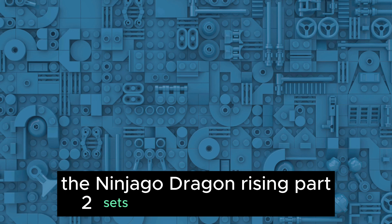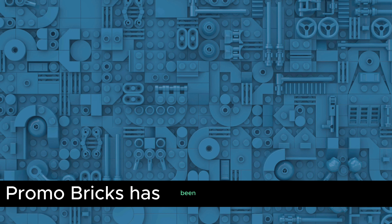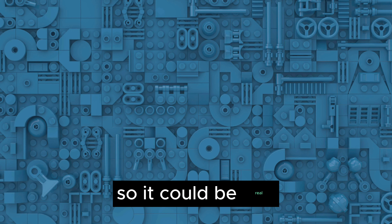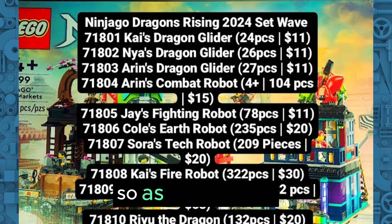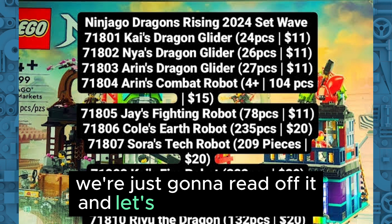The Ninjago Dragon Rising Part Two sets have been revealed. Take this with a big grain of salt because they could be fake, but this is from Promo Bricks, and Promo Bricks has been very reliable in the past. So it could be real, but again, take this with a big grain of salt. As you can see, it's on your screen right now — we're just gonna read off it and see what we have.